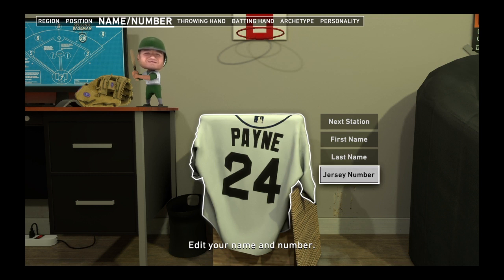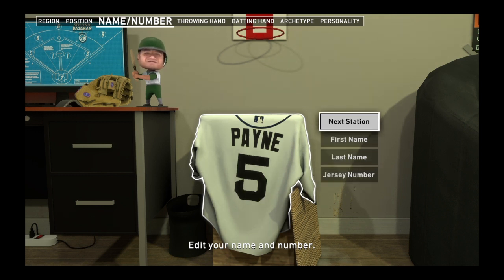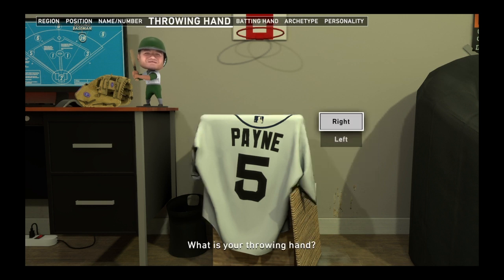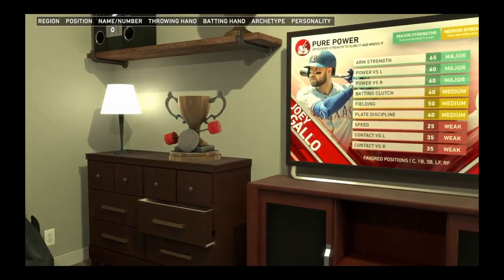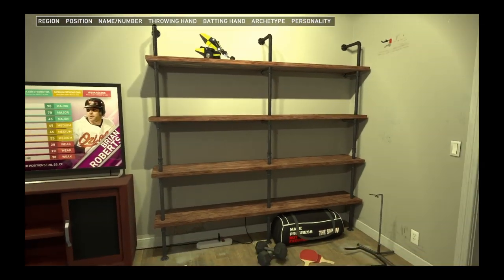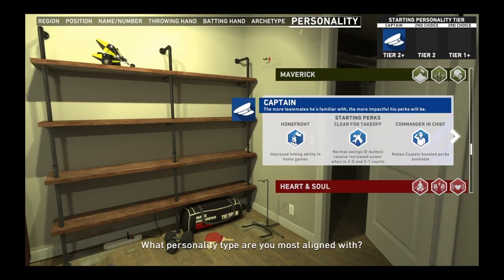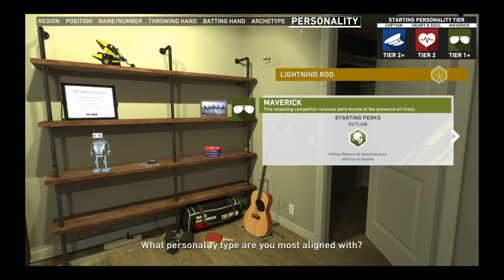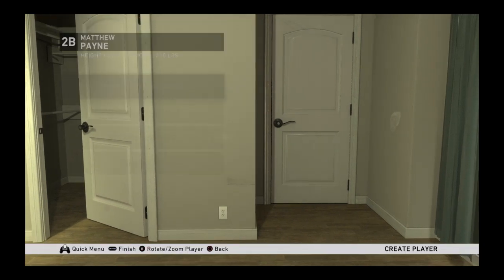Matthew Payne — and this is going to be a series that I want to bring to the channel if it's something y'all really enjoy. There's my jersey number, number five, Matthew Payne. We can bring it to the channel because I want to do more MLB. I might do some rebuilds too. For this we picked the speed archetype because I need the speed, and I went with heart and soul and then maverick.